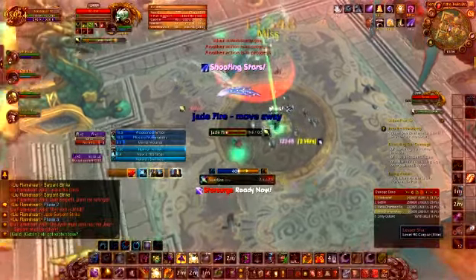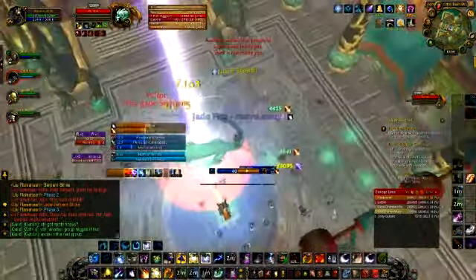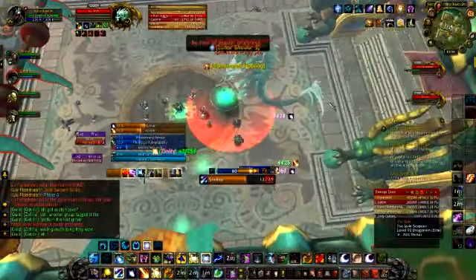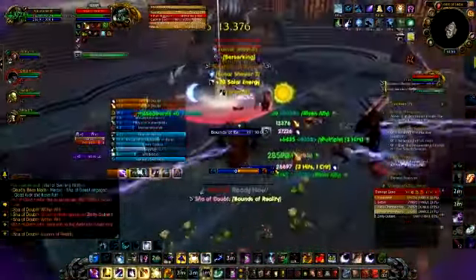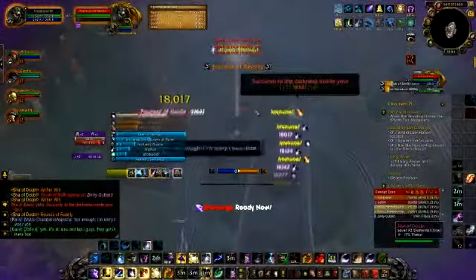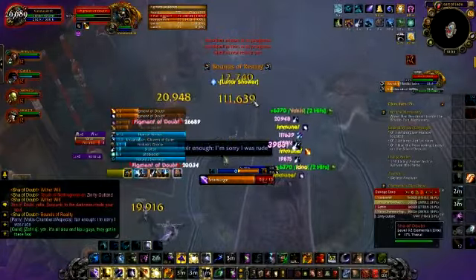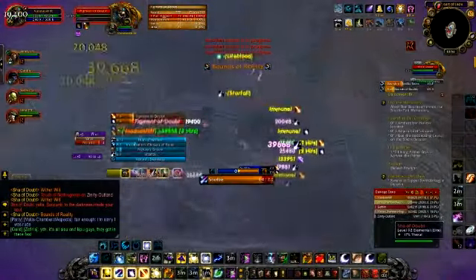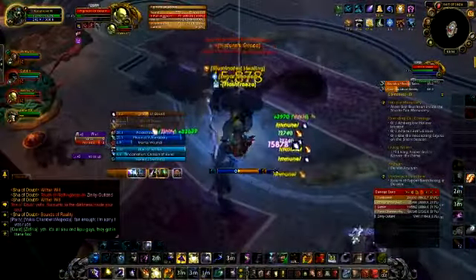Now we know how to get them and where to get them — what do we use them for? These lovely coins can be used to give us an extra chance at loot. Do note that this is a chance at loot, so you might get some gold instead of your highly desired piece of epic gear. You can only use one coin per boss, so you can't stockpile them and spend them all on one boss.